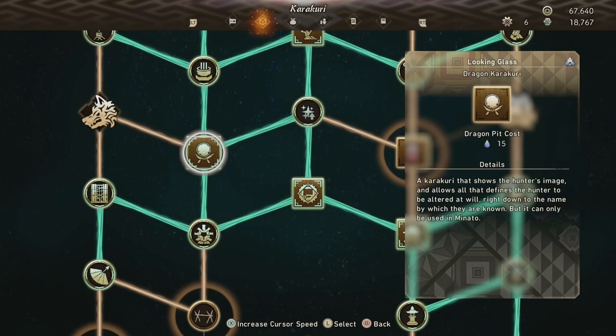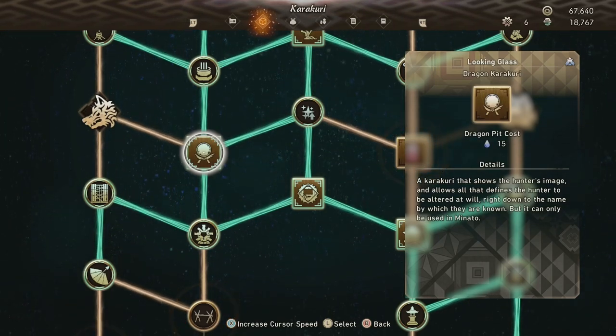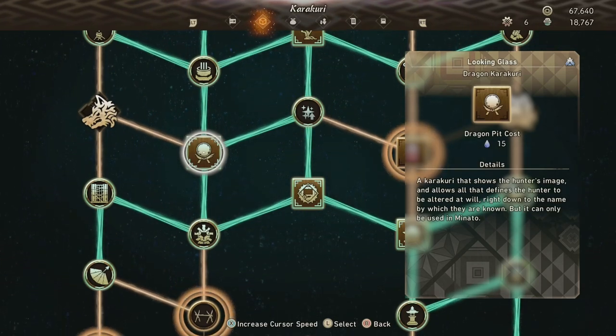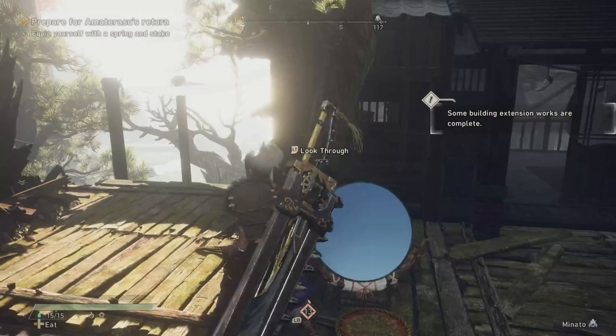You can build this little mirror, and when you activate it, it takes you to the character creator. We just need a quick trip back to town so I can actually show you this in action — that's where I've built mine, outside my home in the hub town. But you can put it anywhere, just like any dragon Karakuri. You can put it at any and every camp if you want. You can build it, use it once, and destroy it immediately.